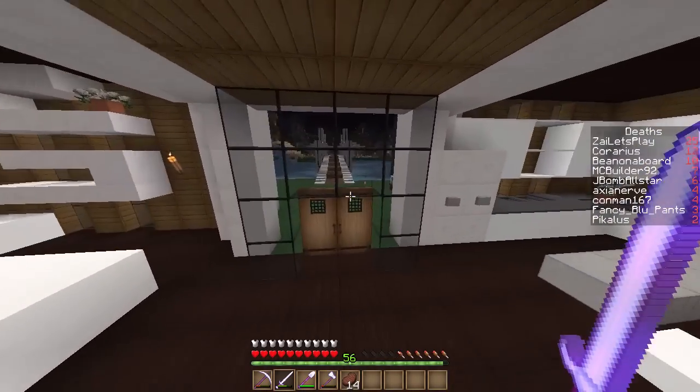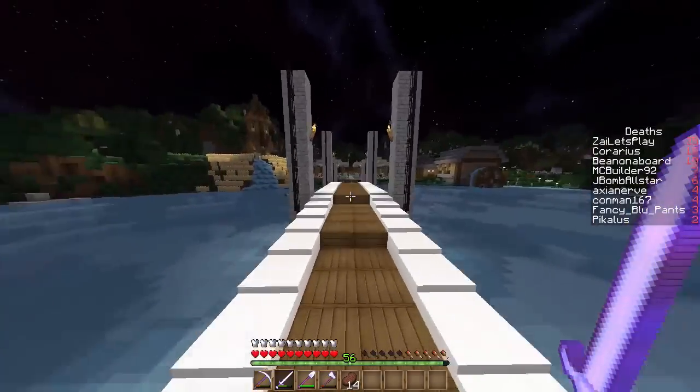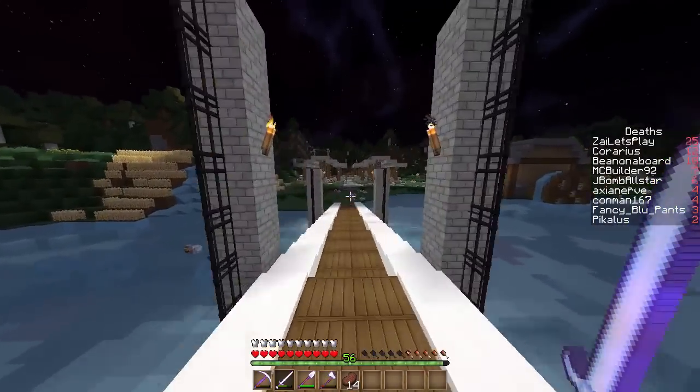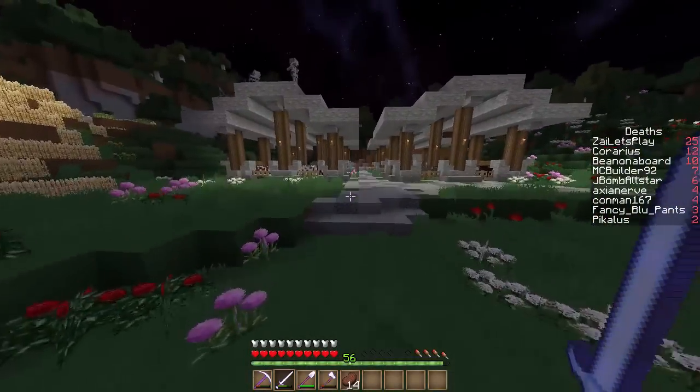About four of those deaths are down to Fancy and Cora. If we go upstairs we have her chest room, nice and organized, then we have her bedroom and a little closet area which looks really cool, and then a bathroom. I really like the bridge she got this idea from Zingo on the fan server — it's a really nice bridge. That is Zai's house, but the majority of you have probably already seen it.